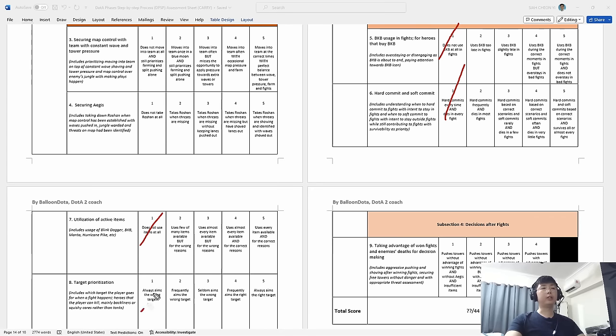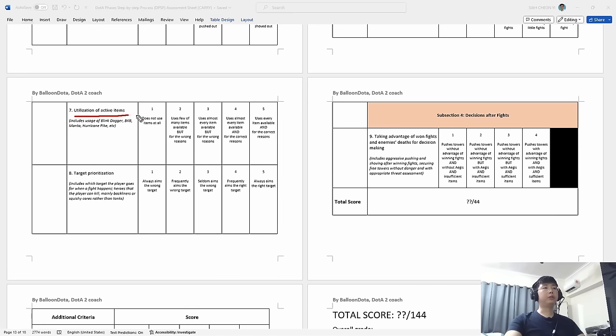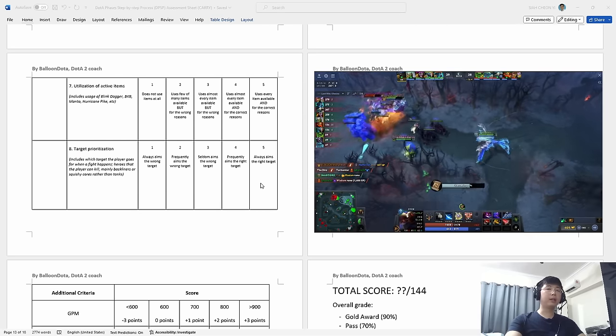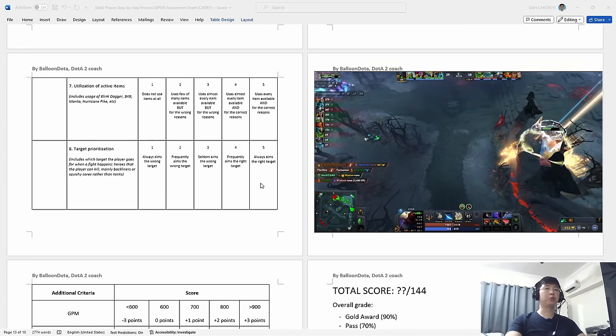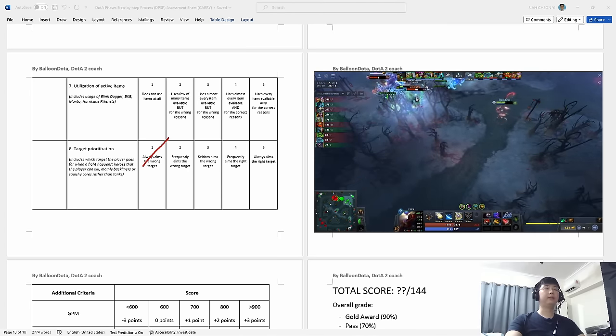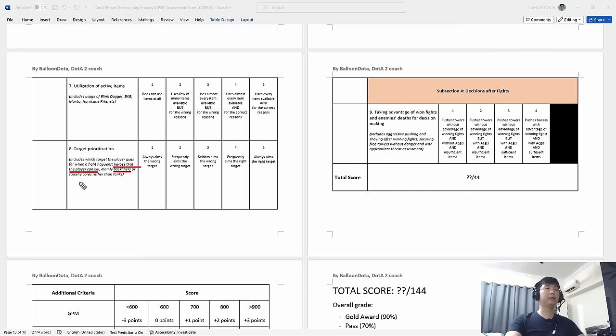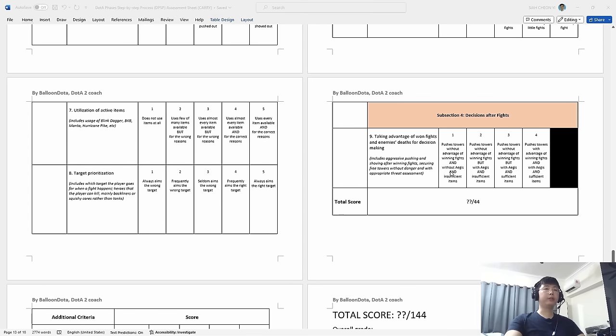If you don't use BKB, die every time, don't use items, or don't aim the right targets, you get a one. Beyond BKB: do you use your blink daggers, Manta, Pike, Satanic, or Bashers — or do you forget about them? Do you use a few items but for the wrong reasons — like using Manta without thinking about spells, or Satanic when your health is still high? You must be mindful and use every item for the right reasons. For target prioritization: are you always hitting a tank when you could kill a squishy core or support? Going for tanks gets a one; going for the right target — backliners like a hiding Sniper or an Oracle — gets a five.